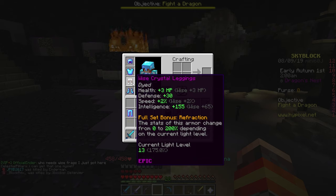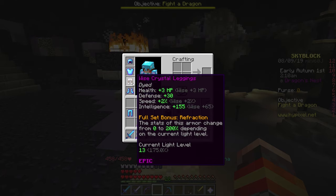You can see that the current light level is 13, so this means that my stats are increased by 175 percent if I had the full armor set on. I do not have the full armor set, so I'm not actually getting this bonus right here.